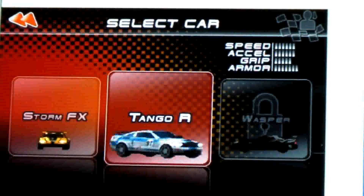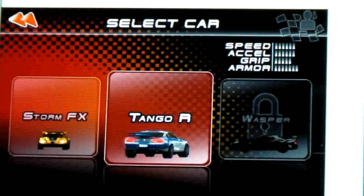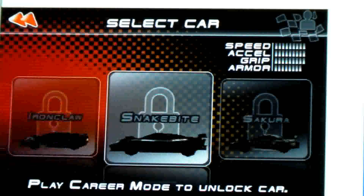Here are the cars you get to pick from: Storm FX and Tango A. Now all the other ones, you have to unlock them in order to get those cars.